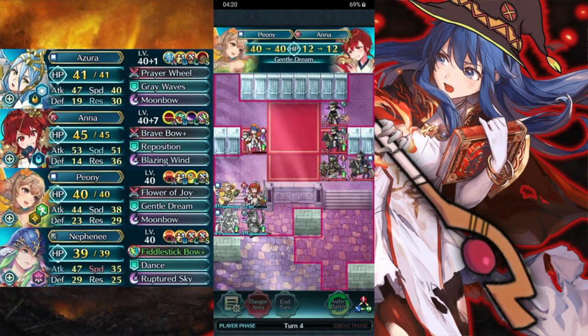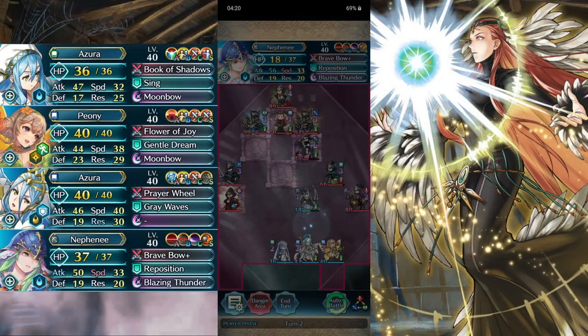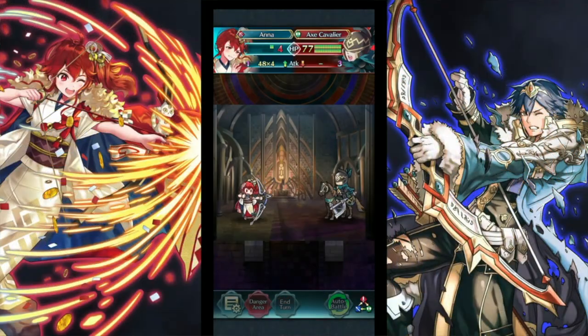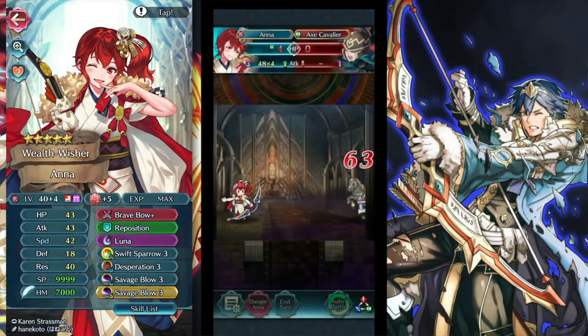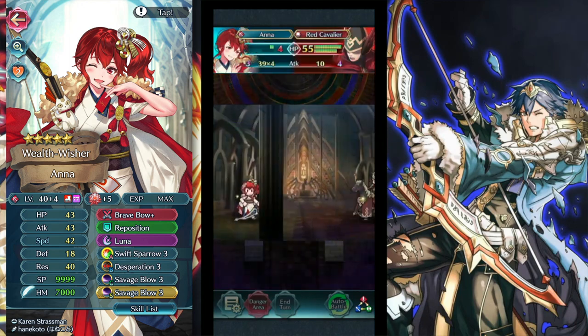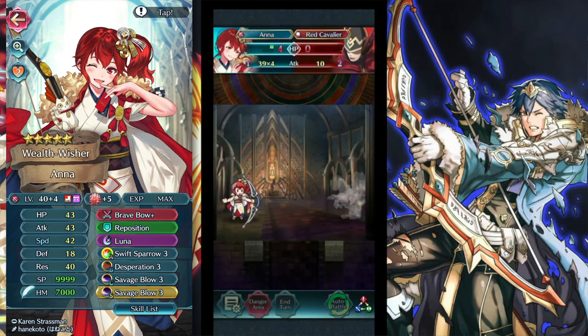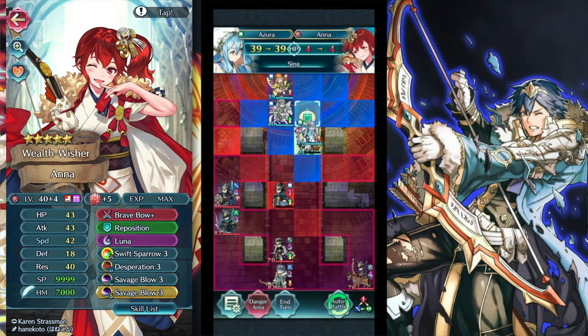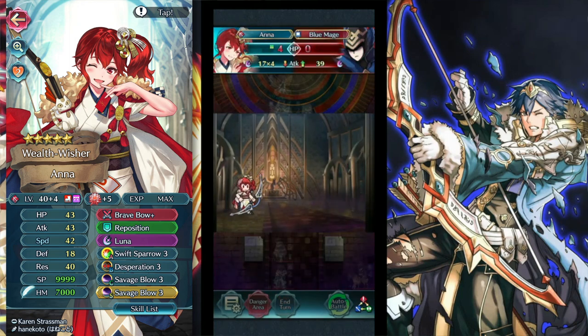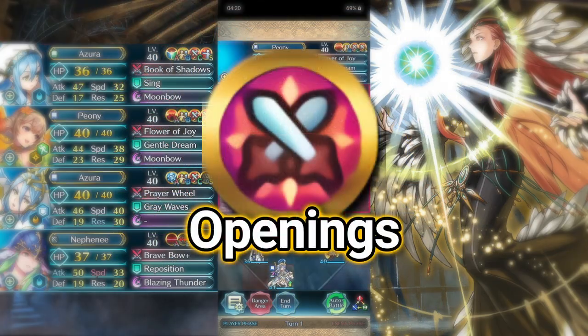By chipping enemies down to really low HP, you can guarantee kills. It's also really cheap — it's on Camillas and Bantus. Another thing is you can stack it: put it on your B slot and your seal slot at the same time, and that's 14 damage of chip damage to everyone around the target. Over time, you'll see that it actually guarantees a lot more kills.